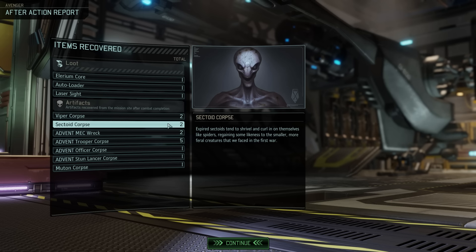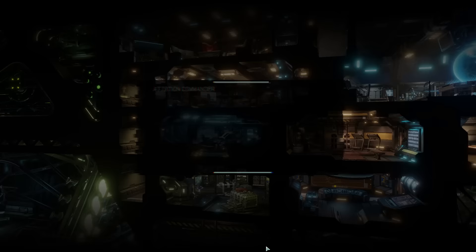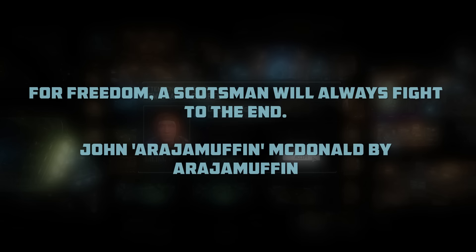As always we bring back a couple of corpses — the sectoid autopsy should be instant now, though for the moment we'll keep our researchers focused on Gauss weapons. With the signal jamming dark event countered and another scientist recruited, we are in a good place. Let's meet that scientist: John MacDonald, nicknamed Arajay Muffin, submitted by the patron supporter of the same nickname. His bio is short and to the point — for freedom a Scotsman will always fight to the end. John MacDonald will now do so from the relative safety of our science lab.